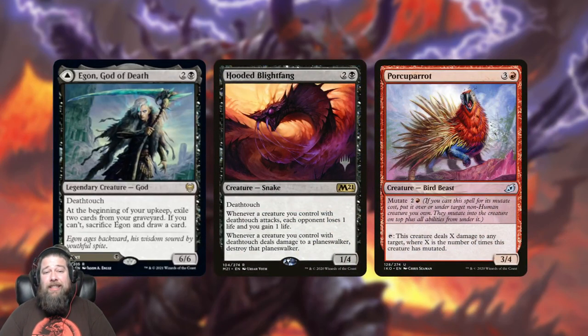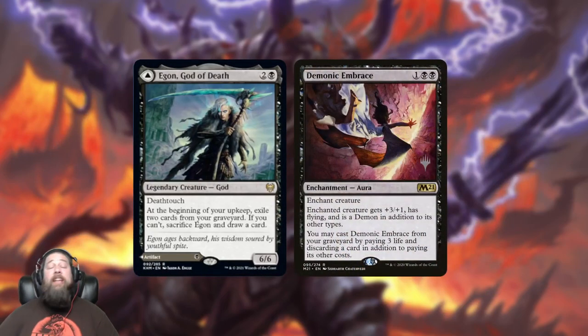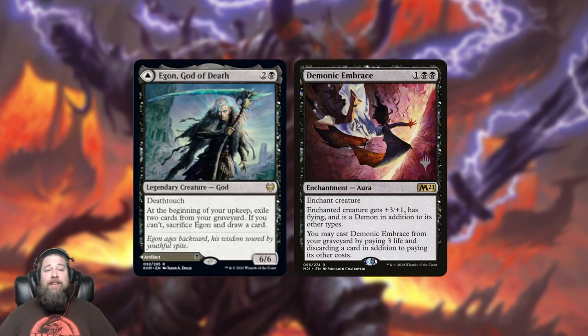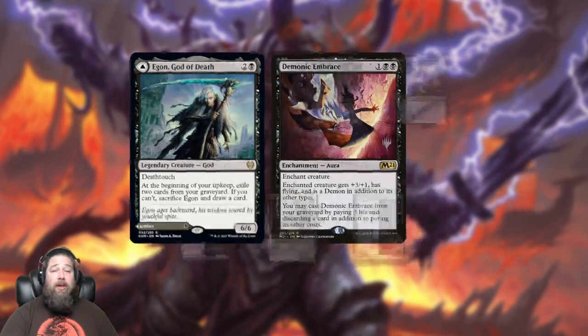The deathtouch is mostly just flavor. But this is a scary card — remember we still have Demonic Embrace in the format. Before Rotting Regisaur rotated, slamming Demonic Embrace on it and smashing for 10 in the air was a legitimate game plan for Black Aggro. Egon isn't quite as big, but if you get a Demonic Embrace on it, this is going to be a 9-power flier, maybe as early as turn four — a really scary threat that can close out games super quickly.